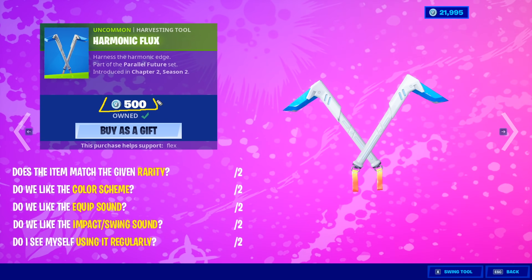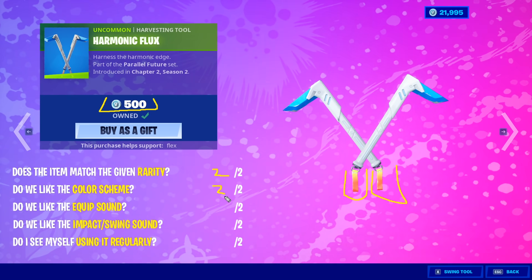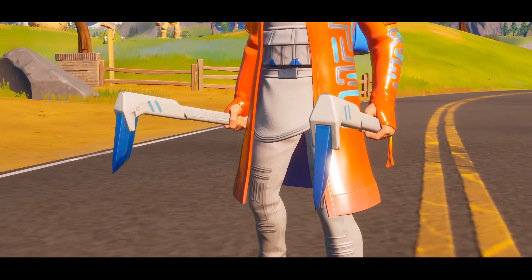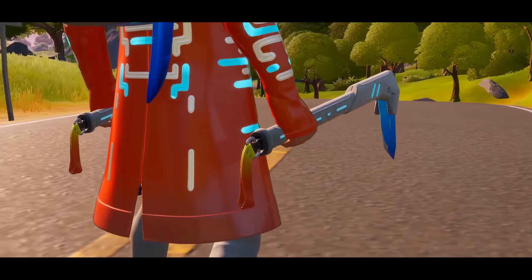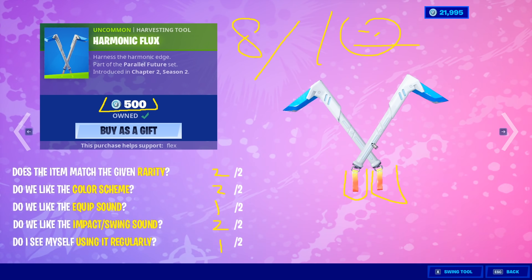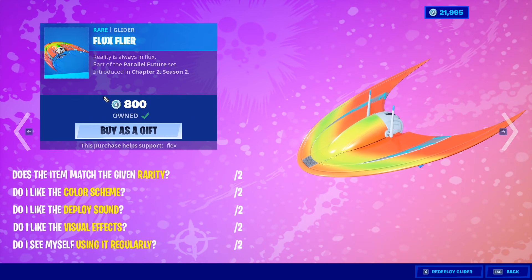The harmonic flux harvesting tools for 500 V-Bucks. I think it's a pretty good deal — they've got a colored streak when you swing as well. We've got fruit by the foot on these little end pieces. The color scheme is blue, white, a little bit of orange-to-yellow gradient. I'm glad it doesn't just look metal gray dark — no purples, it's blue and white and orange and yellow. I think it looks pretty cool. The impact swing is satisfying — it's not a super distinct sharp noise, it kind of sounds like multiple sounds combined into one. I'll give it a two out of two on impact and swing sound. Total: 8 out of ten. Pretty unique looking.